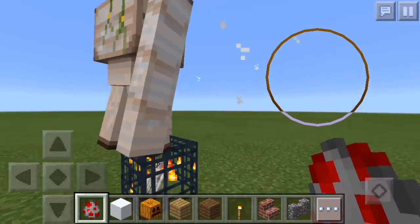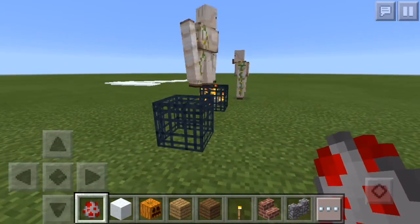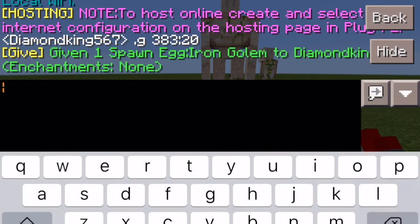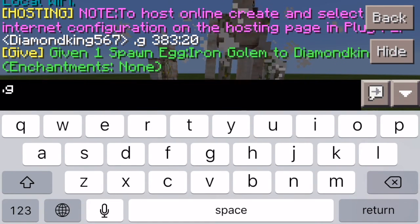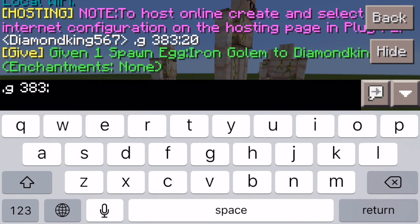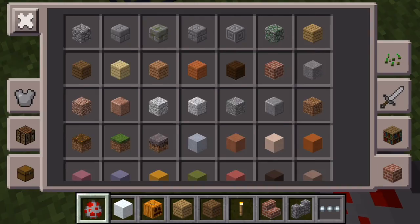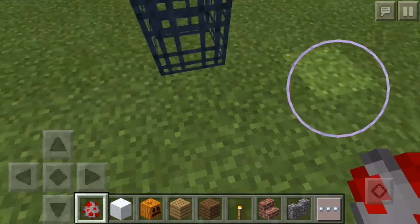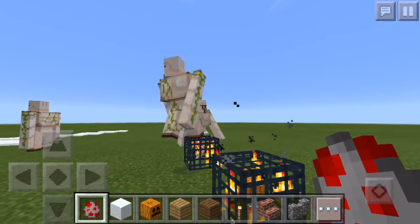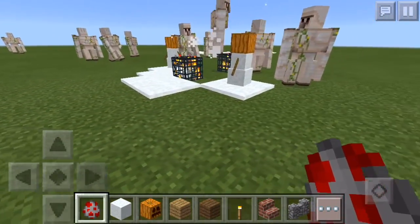Now if you guys want it for snow golems, all you need to do is enter 383 colon and then put 21 — so 383:21. That should work, and then you should get the snow golem spawn egg. There you go guys — you now have spawners for the snow golems and the iron golem.